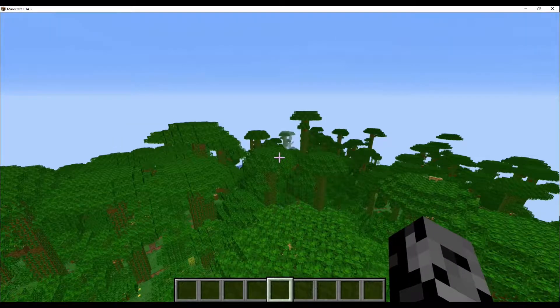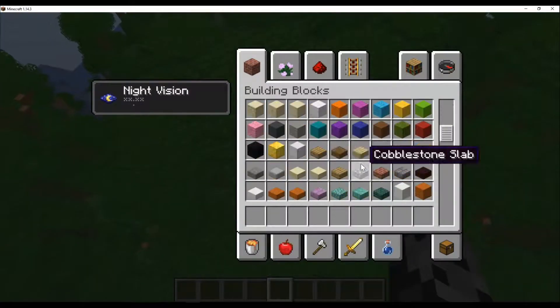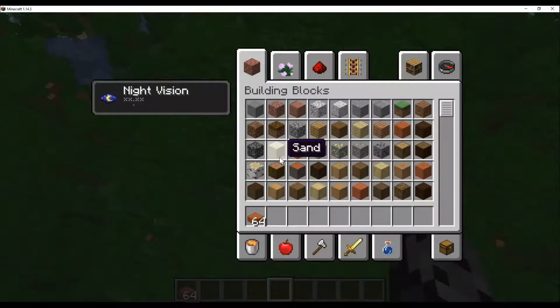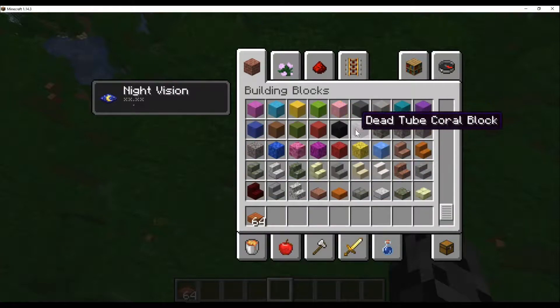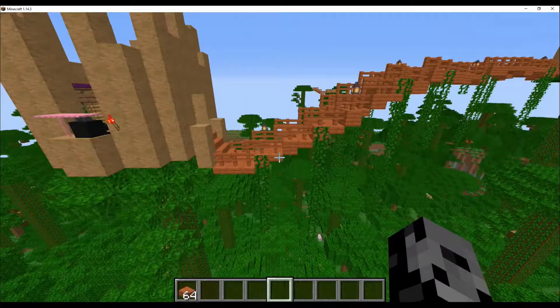For what you're going to need — we're not going to scroll through the entire inventory because this video is already going to be much longer than normal — but you're going to need some acacia slabs and acacia fencing.